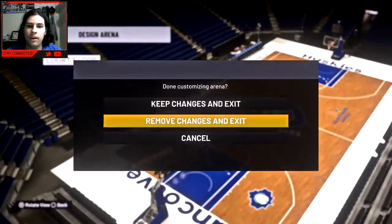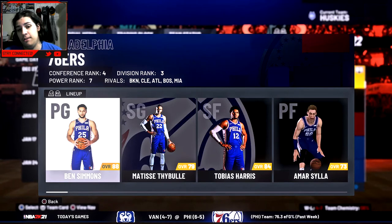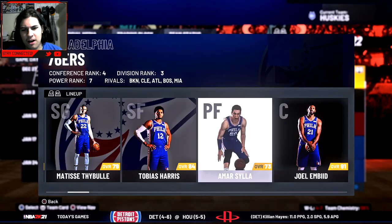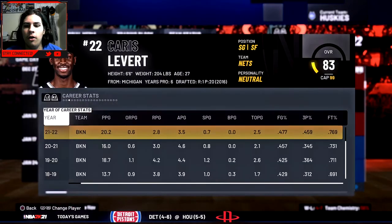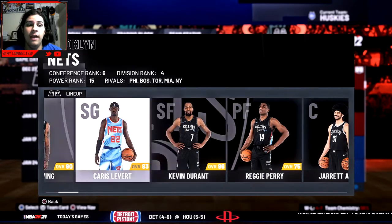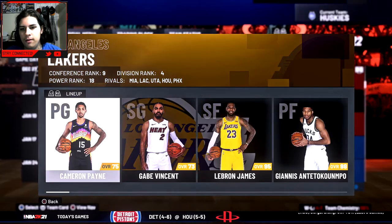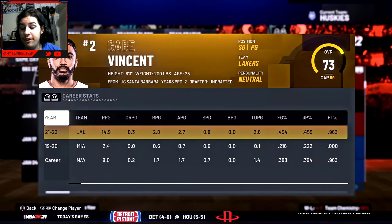The Sixers game is just one I simmed. This is a very old save file — James Harden is not on the Nets and Reggie Perry is starting for them. Gabe Fitzsimmons is starting for the Lakers and playing very well.